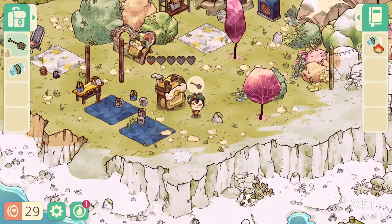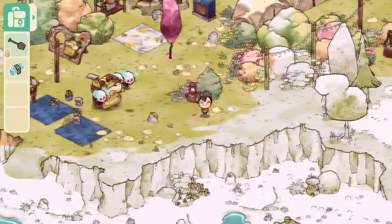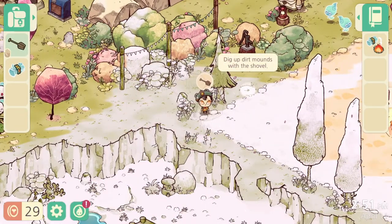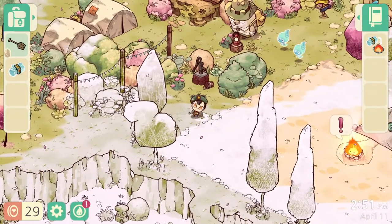After you've completed your first quest with Geoffrey, he will give you a shovel. With that shovel, you can dig around the island. Make sure you keep an eye out for these — what I call donuts. When you click them, you can dig up useful stuff from the ground.